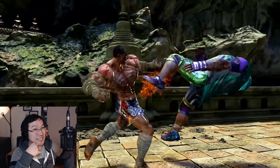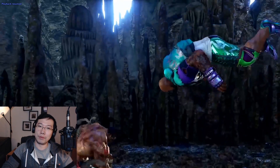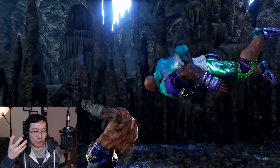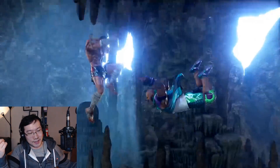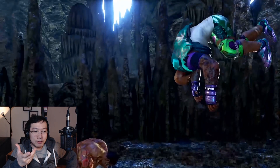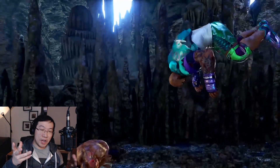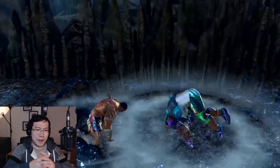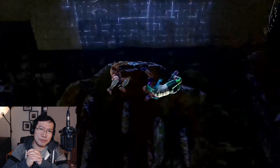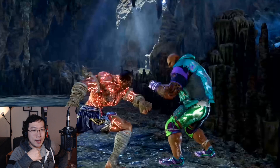He also has what looks like a mock punch — but with his left hand, so maybe it's a 4-4-2-1 input. It could be around 14 frames, used to punish moves with decent pushback. Not much else to say beyond the fact that it resembles a left-handed mock punch.